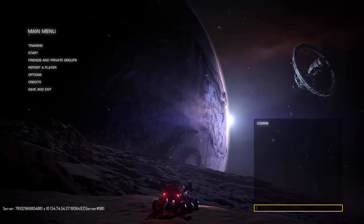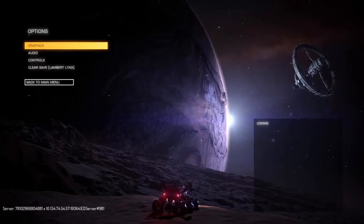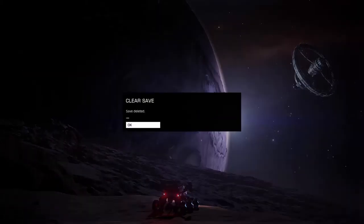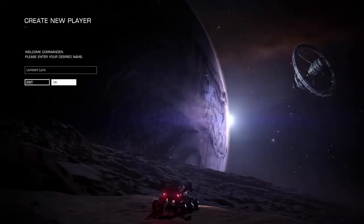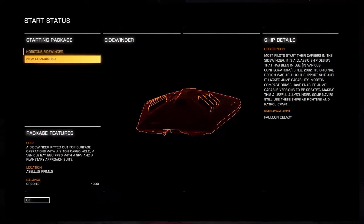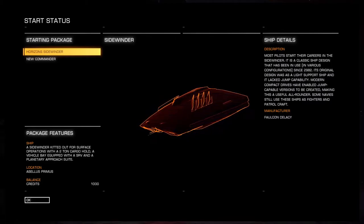Hello and welcome to Elite Dangerous. In this episode we're going to have a look at how to start straight into combat. We're going to start with our starter ship and just go fighting. To show that, we'll go into options and clear the save data and start afresh.